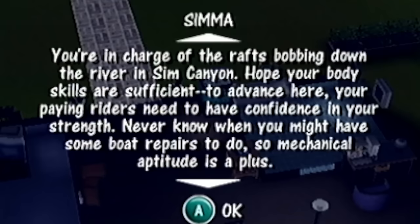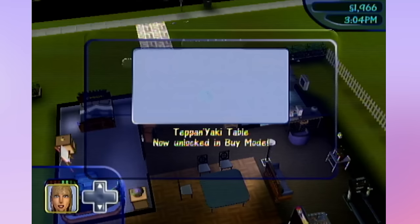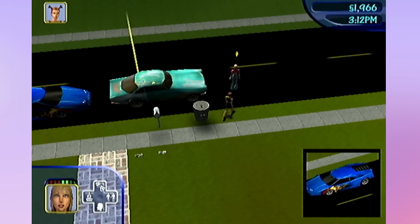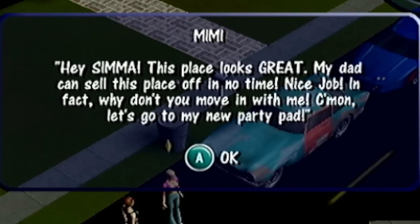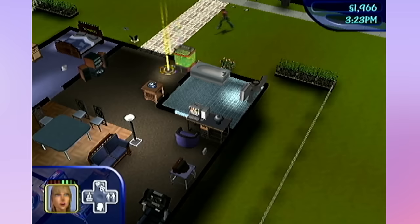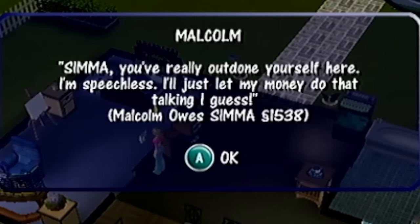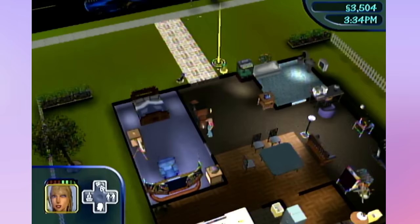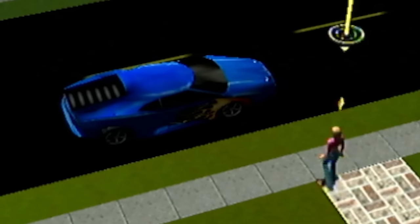We need to advance our body skills again. We unlocked the tap and yaki table - that is so cool. Here comes Mimi - if we don't move there is going to be a problem with these cars honking non-stop. 'My dad can sell this place off in no time. Nice job - why don't you move in with me? Come on, let's go to my new party pad.' Also, every time you move out, Malcolm Landgraab will personally reimburse you for all the things he bought for the house - so I guess he's not that bad.